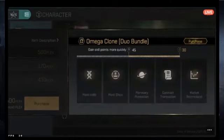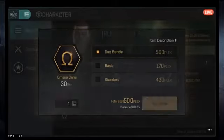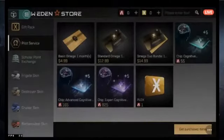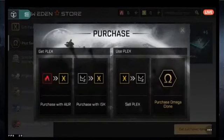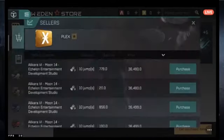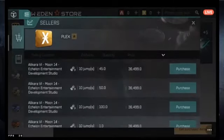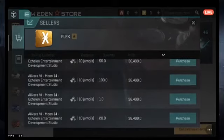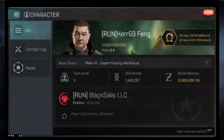If you can get Omega on your primary character, it's probably something you'll want long term. Plex can be purchased with real dollars or with in-game currency earned through mining, building, killing hostiles, doing missions and encounters. In the store, 'Purchase with ISK' means buying Plex with in-game currency — so there is a way to get the subscription essentially for free through playtime.